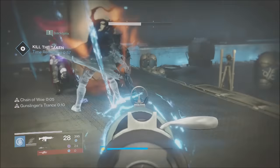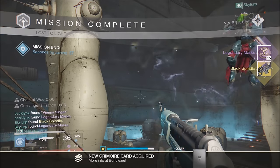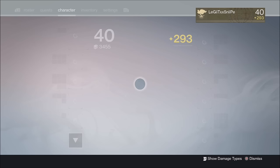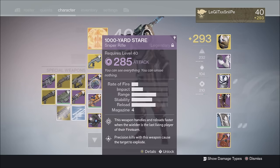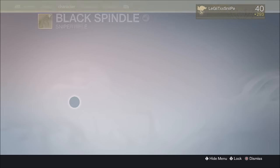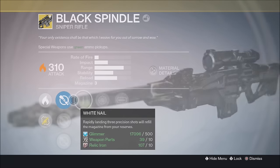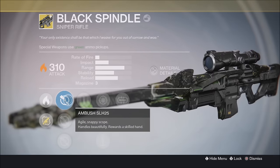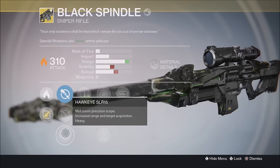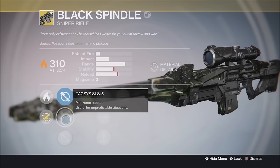That's it and you have yourself the Black Spindle. Quickly, let me go over the perks. It is a 310 Light sniper rifle, which should bring some of your light level up. For scopes we have the Ambush, the Taxis, and the Hawkeye — the Ambush being my personal favorite. The key perk is White Nail: rapidly landing three precision shots will refill the magazine from your reserves, just like the Black Hammer.